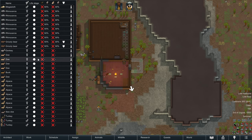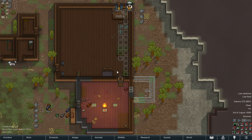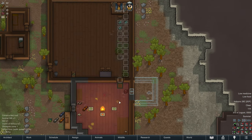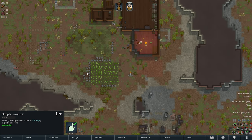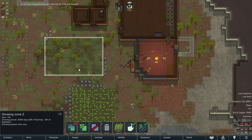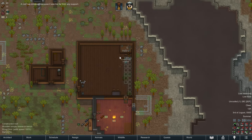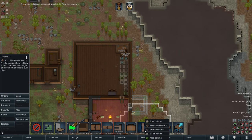Is there any wildlife we could be hunting? I don't think we need to hunt - I thought we had plenty of food, but apparently it's not enough. We're going to need some columns to support the roof in this large room.